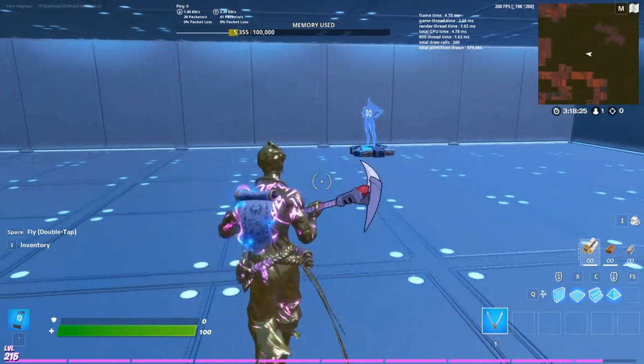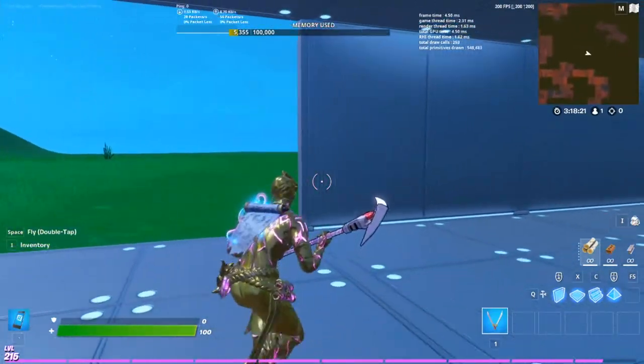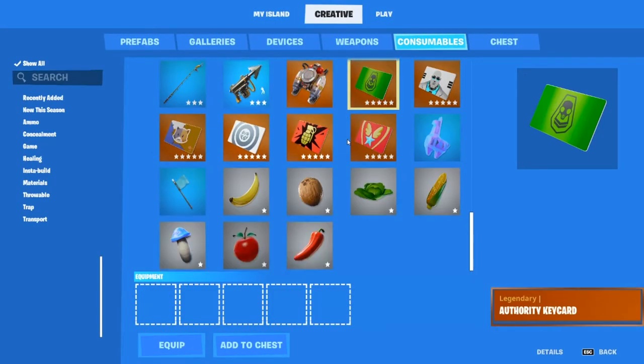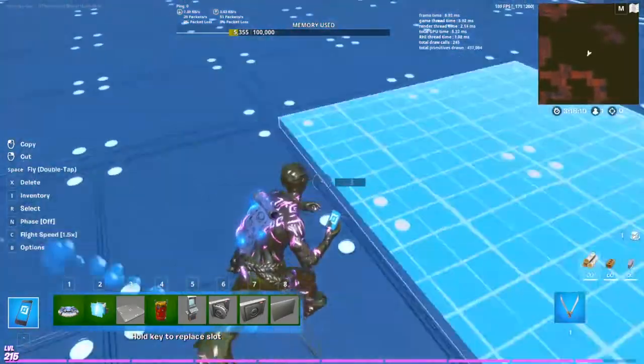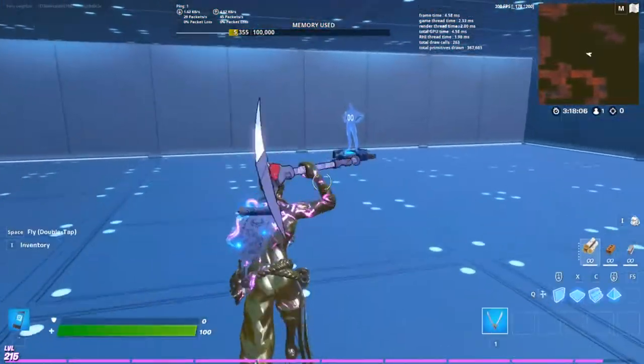What's up guys, it's Thomas and today we're going to be making a realistic vault in Fortnite Creative. With the new update they've brought the ID cards, the key cards from BR. Sorry I haven't uploaded for a while — I've been really busy — but let's get straight into it.